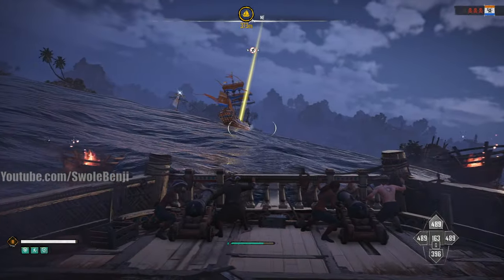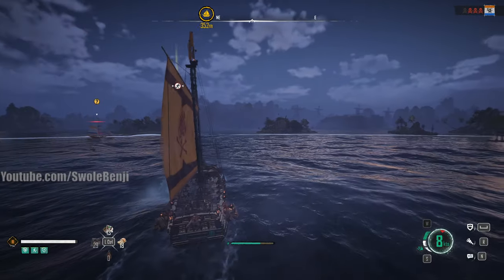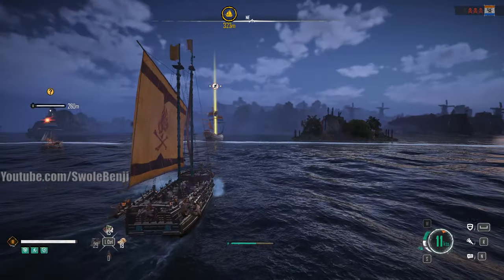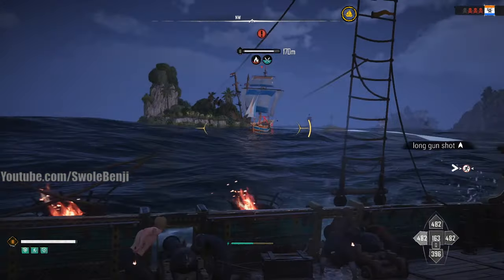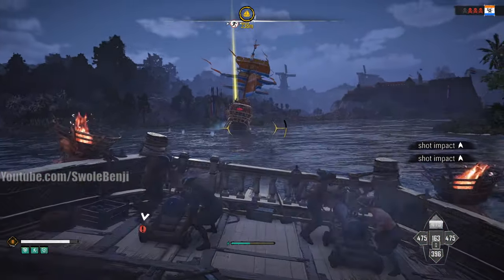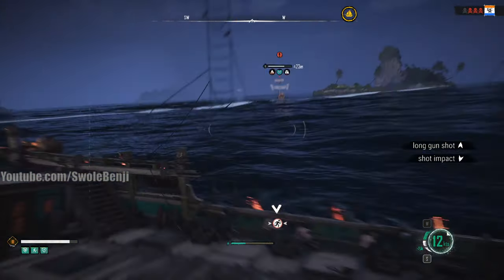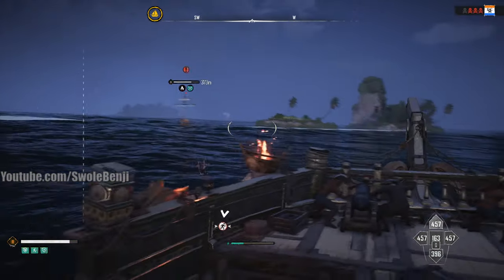That was a pretty simple encounter. We did have a little bit of butt-puckering, so to speak, but we did okay. Why are you immune? I'm not allowed to attack you after the encounter, after I killed your buddies? That's really dumb. Anyway, I guess we'll go over the ship and the build — why you want to build it this way, how we built it this way, and go over why we're not using a fire cannon in the front.